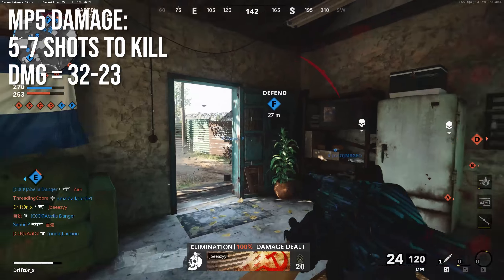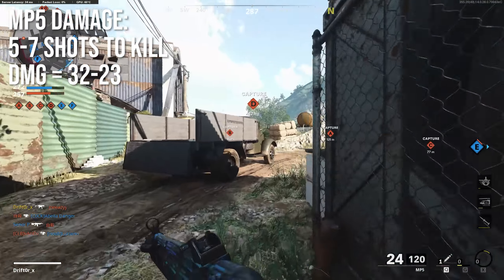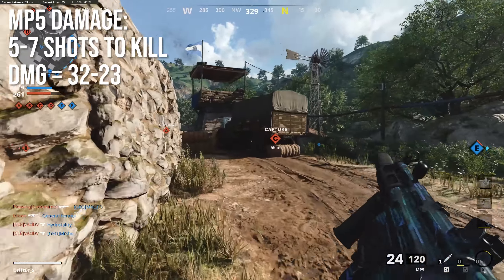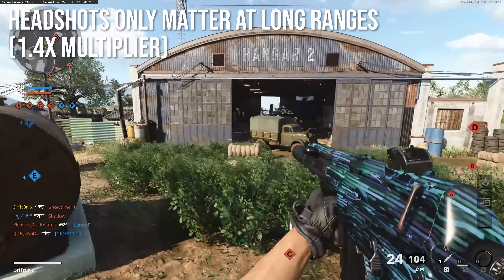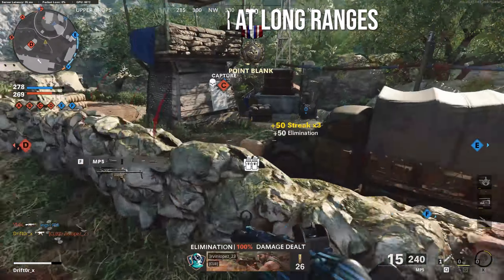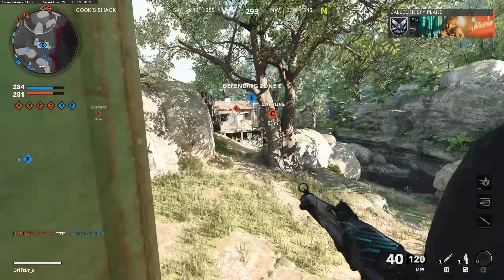The MP5 can kill in as little as 5 or as many as 7 shots, depending on how far away your enemy is, with an actual damage number of 32 to 23, which is a little bit on the lower end for submachine guns. Headshots are only going to matter at long ranges — they have a 1.4x multiplier along with every other weapon in this game. Up close, headshots won't matter, but long-range headshots will definitely save you a shot or sometimes 2 to kill.